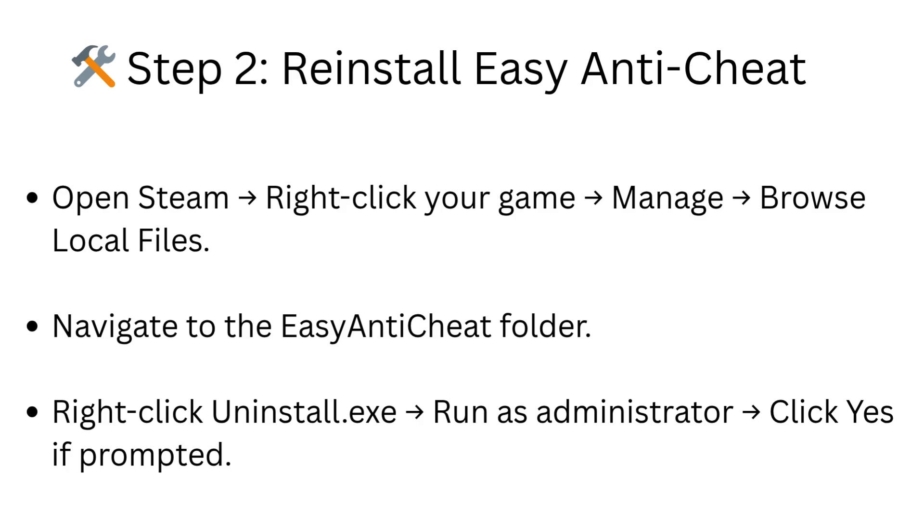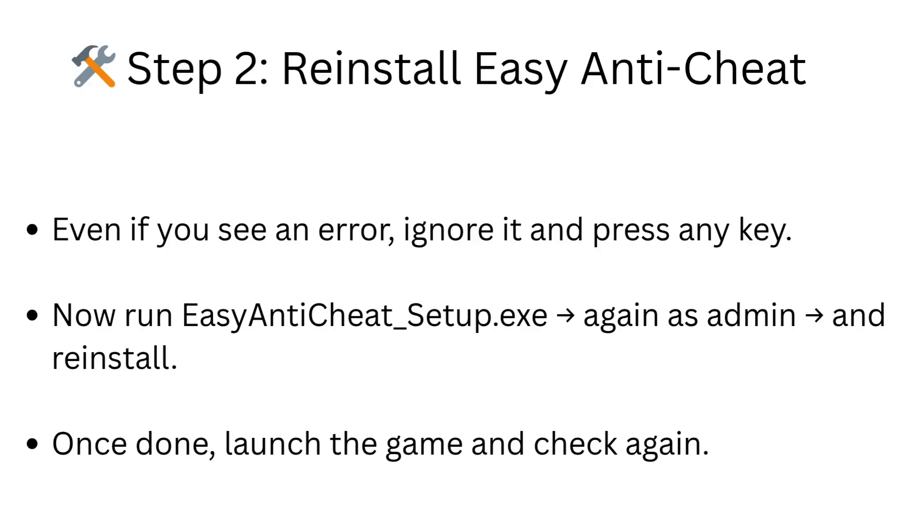Step 2: Reinstall EasyAntiCheat. Open Steam, right-click your game, go to Manage, then Browse Local Files. Navigate to the EasyAntiCheat folder. Right-click uninstall.exe and run as administrator. Click Yes if prompted. Even if you see an error, ignore it and press any key. Now run EasyAntiCheatSetup.exe again as admin and reinstall. Once done, launch the game and check again.